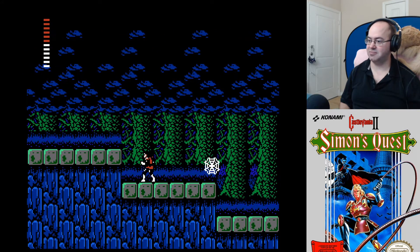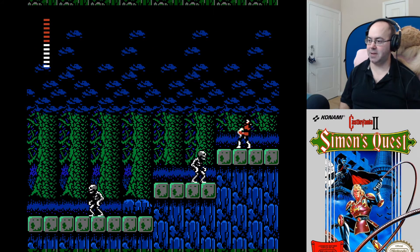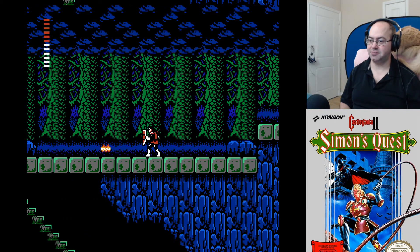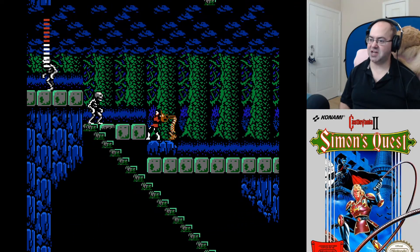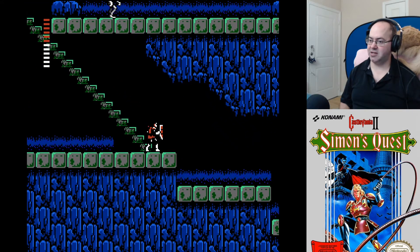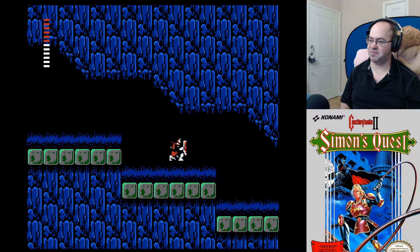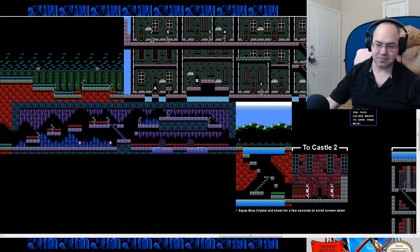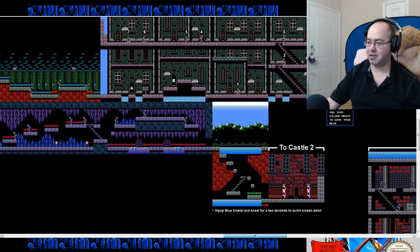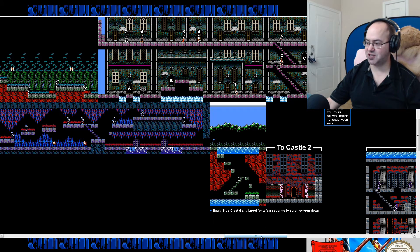Whoa, baby! Takes four shots of holy water. Maybe because they're expecting you to go straight to the mansion from here. Right — hit your head on the cliff or whatever. Where are we? We're here, we're going to go across. I just want to make sure there's no... Oh wait. Probably moving platforms. And I assume you need the crystal to see them or need to have it equipped. And there's the equip blue crystal and kneel for a few seconds to scroll the screen down. By the way, this comes from vgmaps.com — from Rick Bruns.